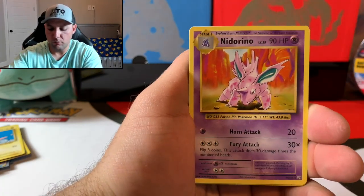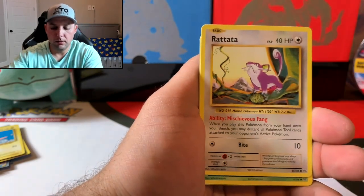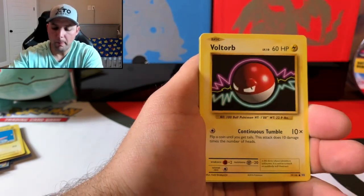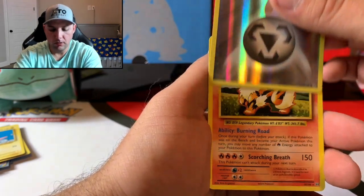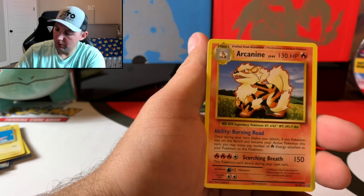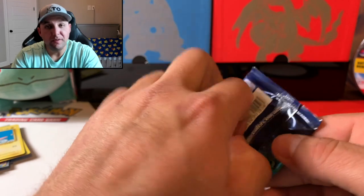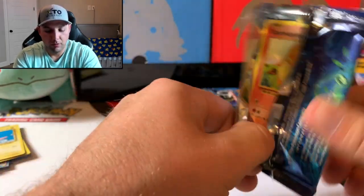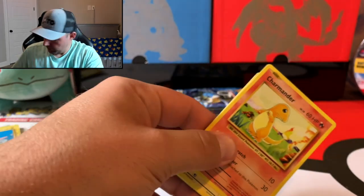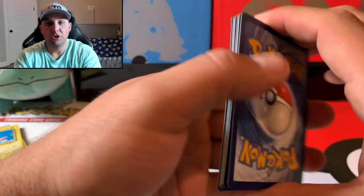Calling it — this pack is going to have a mega Charizard. Pack contents: Misty's Determination, Revive, Metapod, Staryu, Tangela, Rattata, Weedle, Voltorb — the rare is going to be an energy. Well, didn't quite get my call, but it was a fire type. Not the fire type we were looking for. And I'm seeing Charmander as soon as we open this up — this could be where I should have made my call.